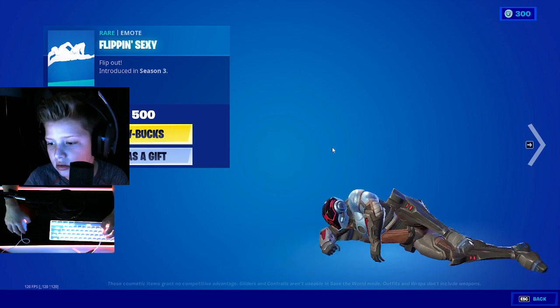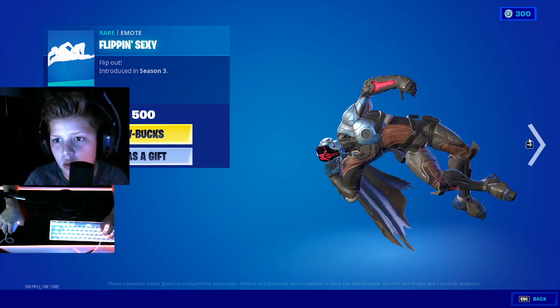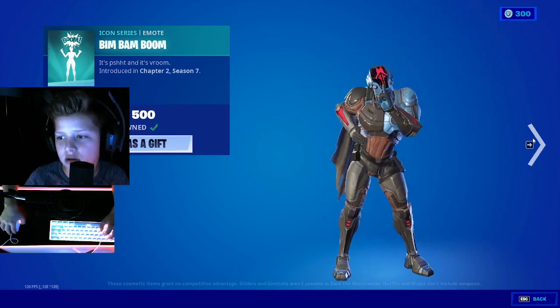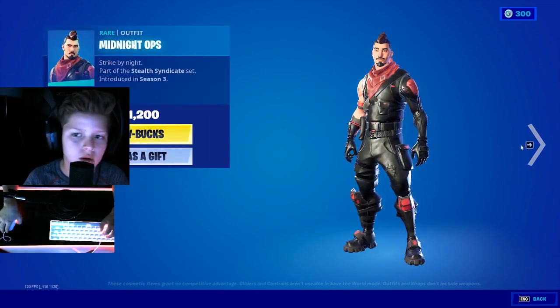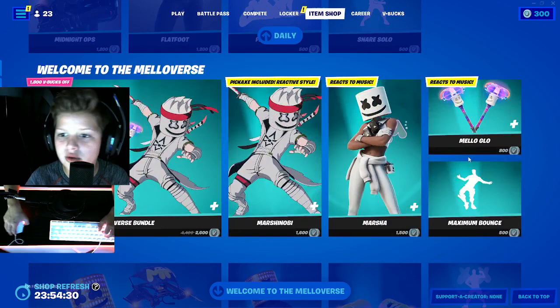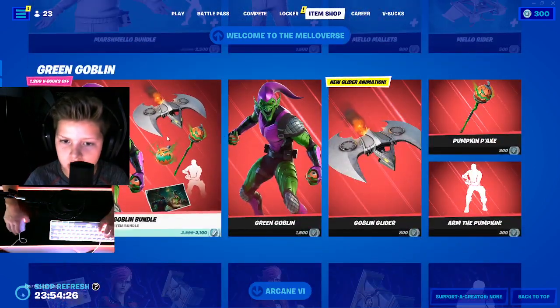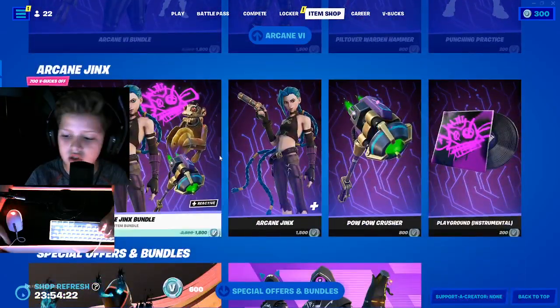Flippin' Sexy. Do it again, Foundation. Kaboom! Snare Solo. Then you got the Mellowverse, Green Goblin, and the two — Arcane V and Arcane Jinx.